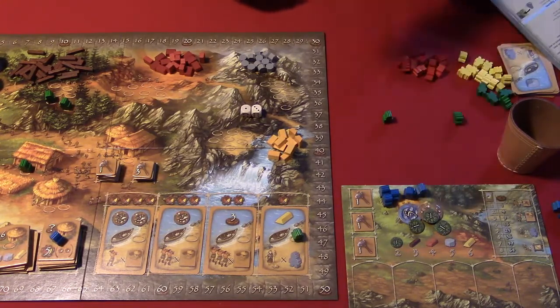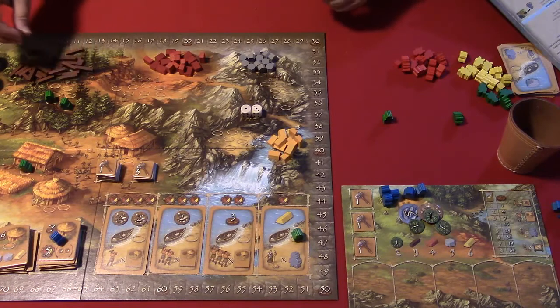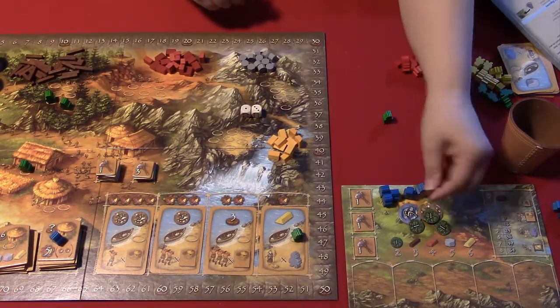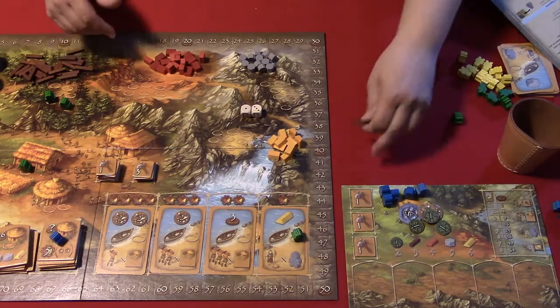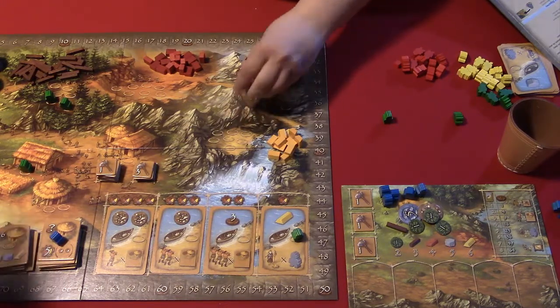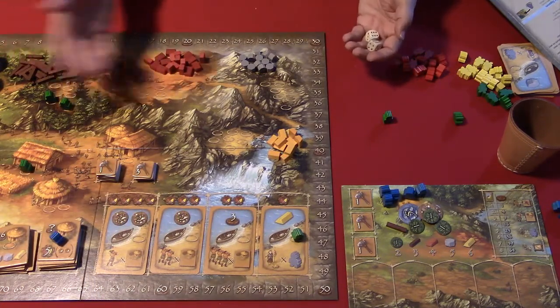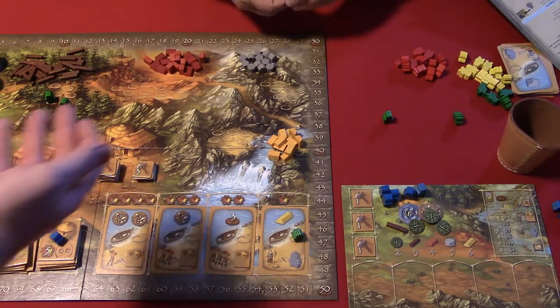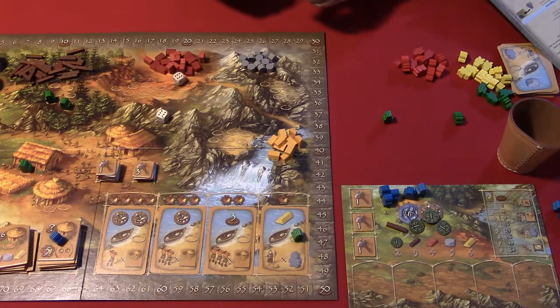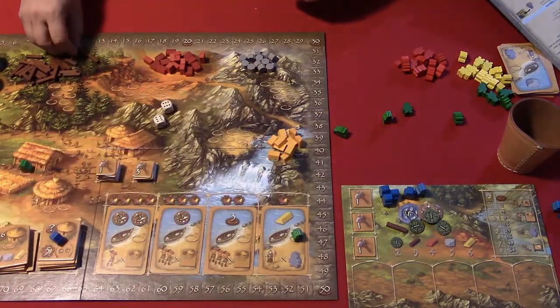That works the exact same way with food, clay, stone, gold, and wood. If you can't remember what to divide by, just look at your player card - it's right there. For the forest example, with one meeple rolling a 12, dividing by three gives four pieces of wood. For building cards: you activate your person, put it back on your card, and look at the top left corner for how many victory points you get, along with the cost down below.